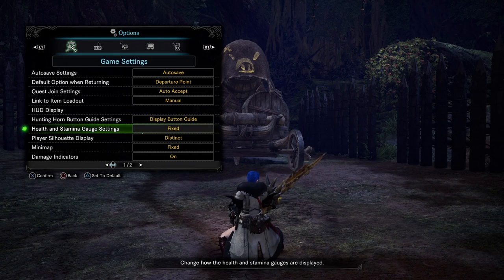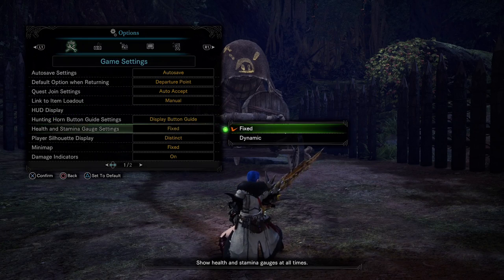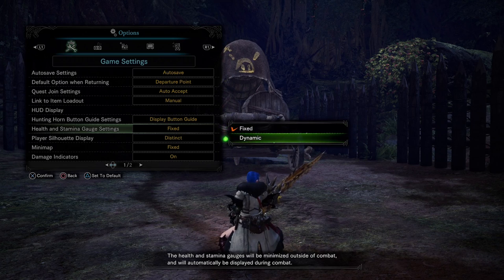Next is health and stamina gauge settings. These are on dynamic by default, but I personally changed them to fixed. The default dynamic setting hides your health and stamina gauges when you're outside of combat. I don't like this because if a monster transitions to a new area and I'm sprinting after it, once I re-engage I don't know how much stamina I have — so I don't know if I can immediately clutch claw. Setting it to fixed gives you that information all the time.